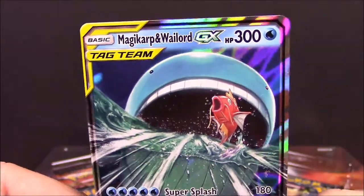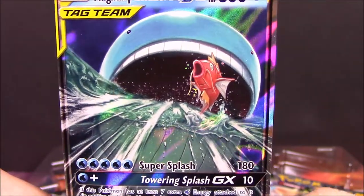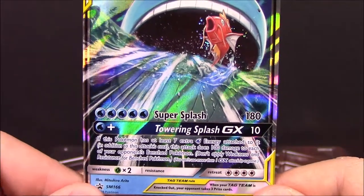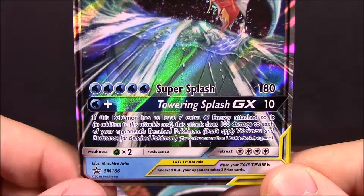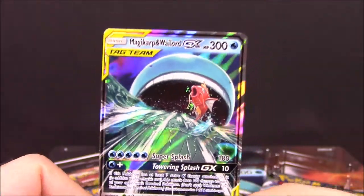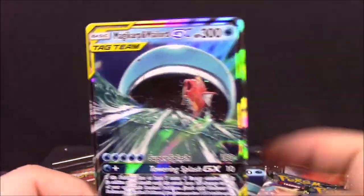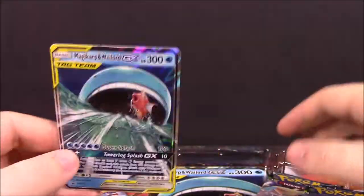It's Magikarp and Wailord GX with 300 HP — a tag team. I like the Wailord with water coming out of its mouth and Magikarp there, it's kind of fun and cool. So it's got Super Splash for 180 points, then Towering Splash as the GX move, with a bunch of water energy consumption, and it's of course a promo card. That looks really cool — it's a foil so you can see the reflection off it. I really like these tag team combinations and stuff.